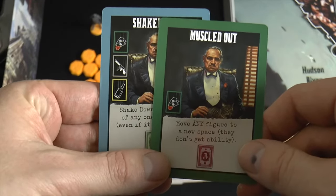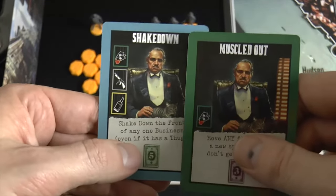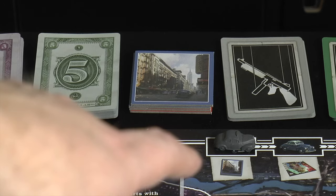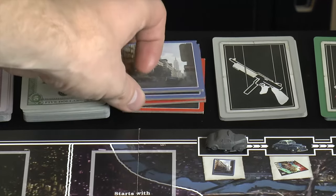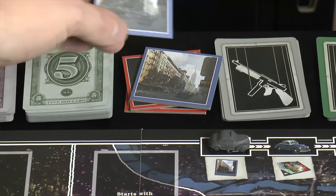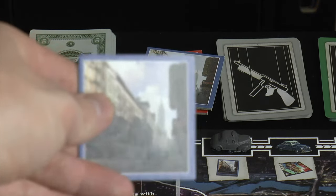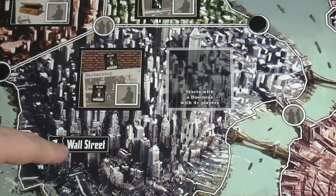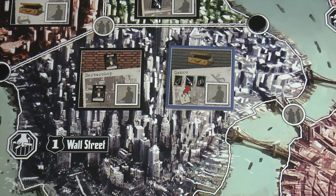Shakedown just needs one blood money, while muscled out needs one of each different type of resource. Every player starts with two job cards. The first thing you do each turn is the open-a-business phase. There's a car marker tracking the different phases of the round. You always have two blue business cards and two red ones. In a two-player game you draw the top one and place it at the next available empty slot — in this case, Wall Street — giving us a randomized business in addition to the ones printed on the board.